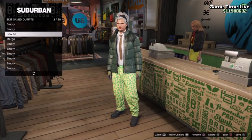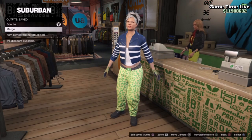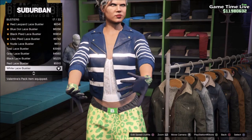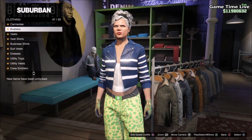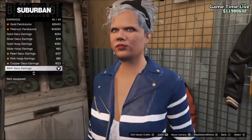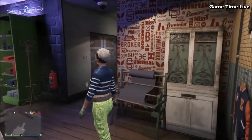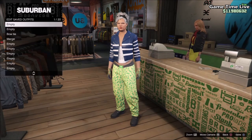We need to keep slot number one and two free to do the two consoles glitch, that's why we save on slot three. Now go over to slot number four. Go back into tops, go into the leather jackets, and put on the blue cropped biker. Underneath that put on the white lace bust. Make sure you still have the shoes, pants, and gloves on, and this time add the black and white deco earrings. Save this on slot number four.